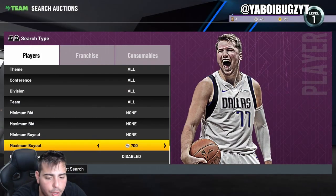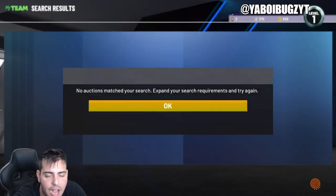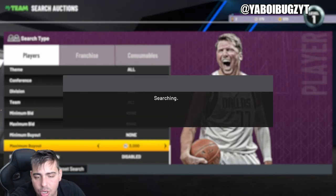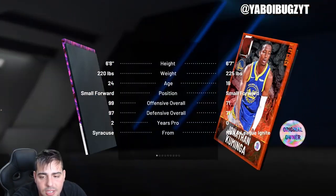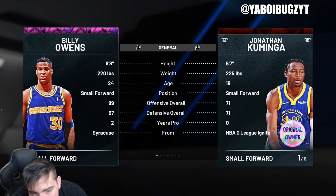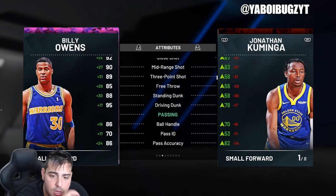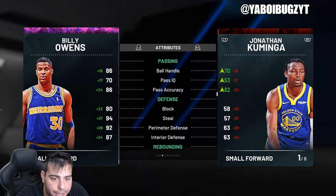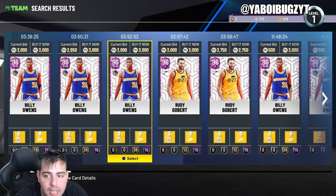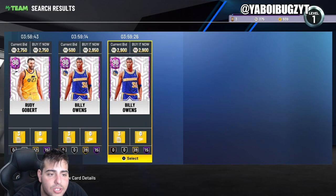This is also my favorite filter right now — the pink diamond filter. People have been posting pink diamonds for so low. For instance, this Billy Owens is completely usable — 99 offense, 97 defense, 39 gold badges and 15 hall of fame badges. He could literally compete with some dark matters. His stats are incredible — he can play defense and shoot.